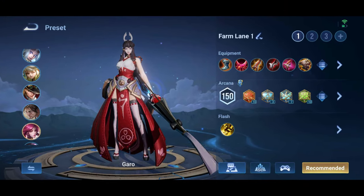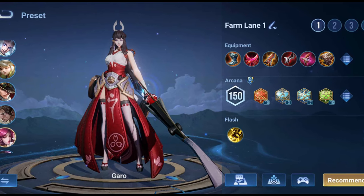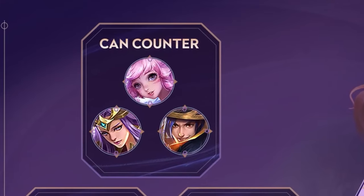This is the item and arcana recommended for her burst build to maximize Garou's burst damage. Garou is best picked to counter shield heroes like Zhang Fei, Yaria, Dun, Lubei, and Athena. Do note that she is effective at dealing damage to their shields only — she still needs to distance herself from them.